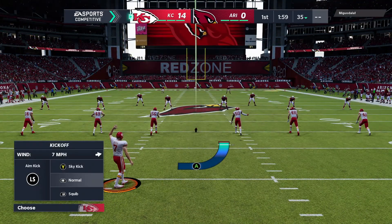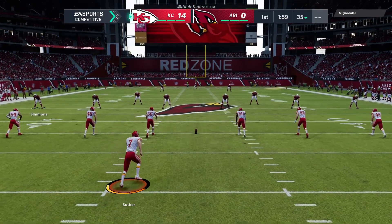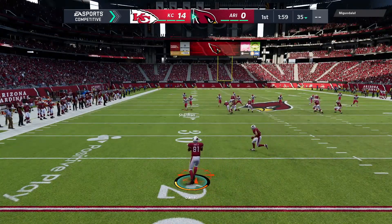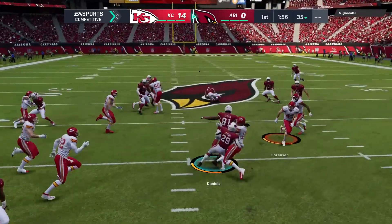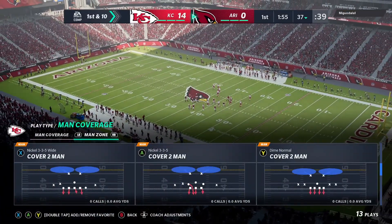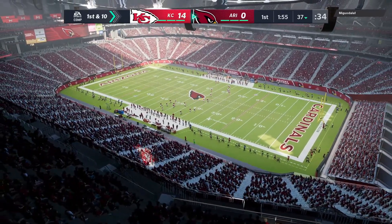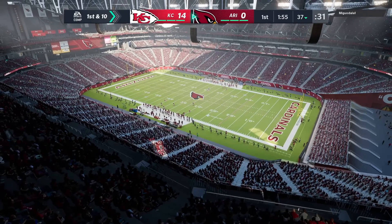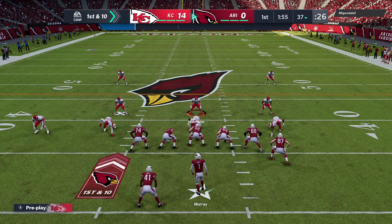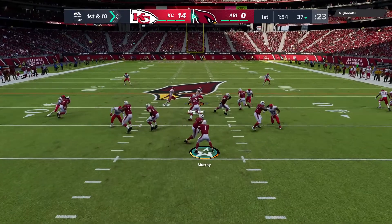Harrison Butker to kick off for Kansas City. You can bet they're preaching two hands on the ball here following that fumble return. They're going to wind up with pretty good starting field position as they get it out past the 35, at their own 37-yard line. Arizona's offense at the line, ready to get their drive started — they've been outplayed early, no question. Down 14-0 already.